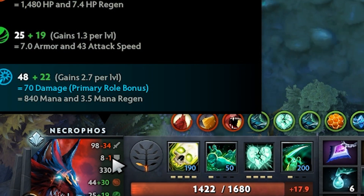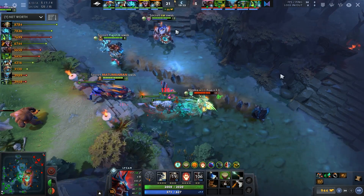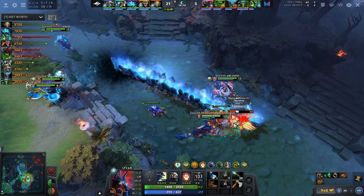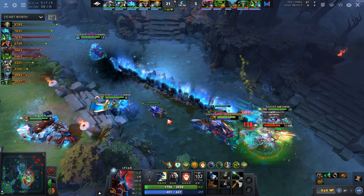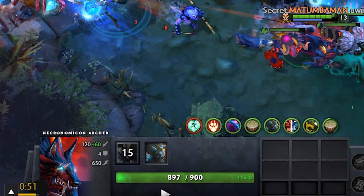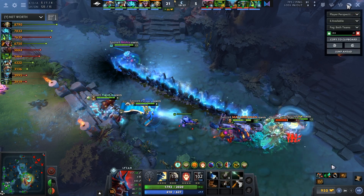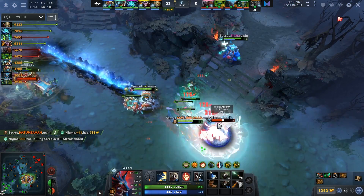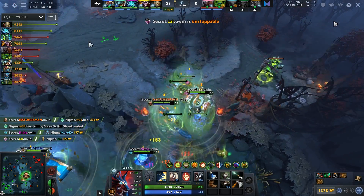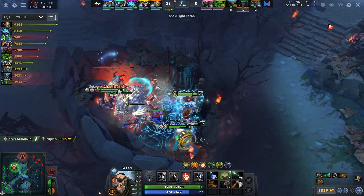He leads the fight with Howl, instantly reducing the Necro's armor — even with Guardian Greaves the Necro drops to 7 armor, which is insane. He pops Drums, starts auto-attacking, drags all units onto the nearby target. He has a hotkey set up for his Necro archer and pops the Purge: 15-second cooldown, 600 cast range, 4-second duration that also slows. This counters Ghost Scepter, Glimmer Cape, Diffusal, Haste, Bloodlust, Power Treads — there are so many things you can purge on Lycan.